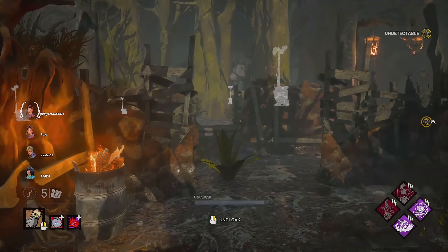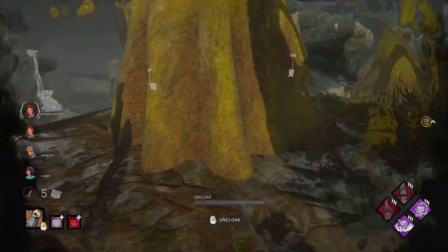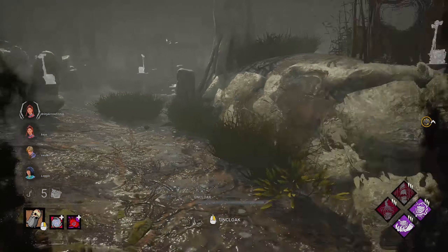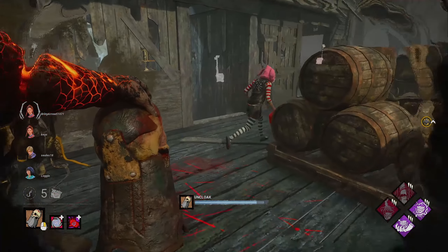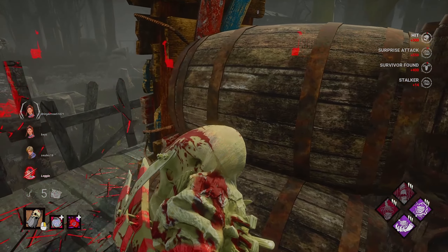The information this single add-on gives you is like having multiple information perks on the Wraith — like Lethal Pursuer at the start of the trial when survivors start working on generators, Barbecue and Chili after hooking someone, GearHead, Discordance, Tinkerer, just to name a few. I'm also going to be pairing it with Windstorm Blood to increase my movement speed so I can get around the map faster and take advantage of going from generator to generator really quickly.